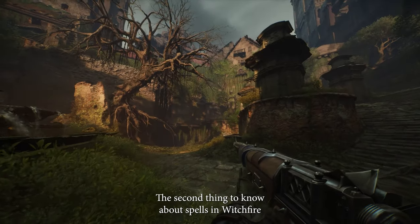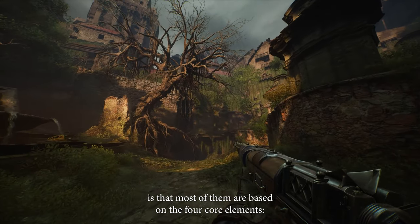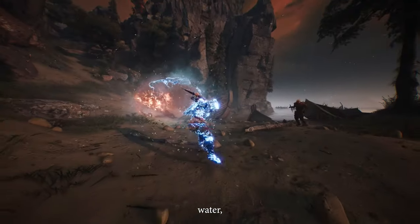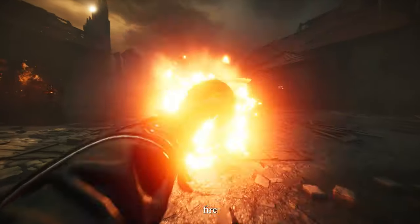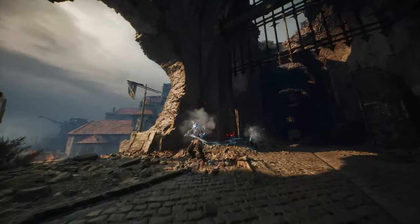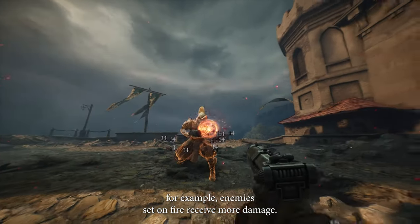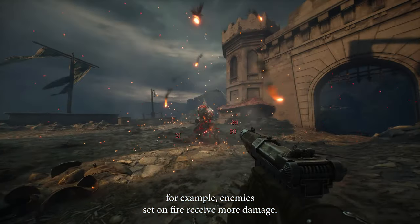The second thing to know about spells in Witchfire is that most of them are based on 4 core elements: Water, Earth, Fire and Air. Each element has its own unique property — for example, enemies set on fire receive more damage.